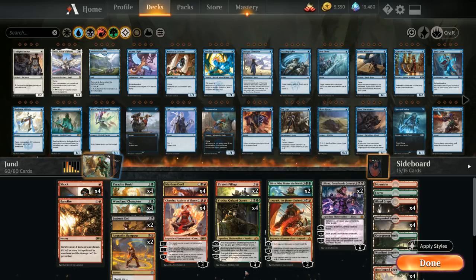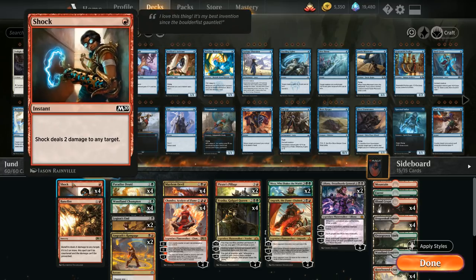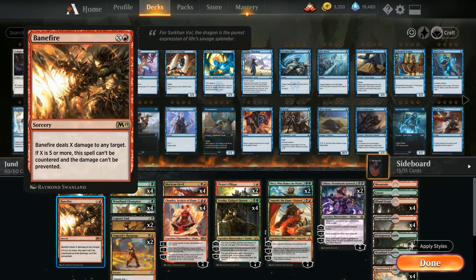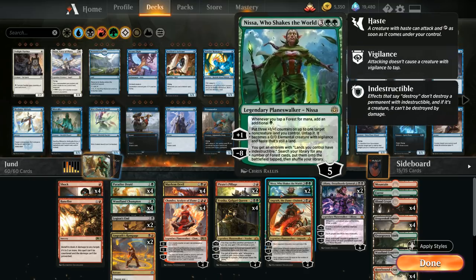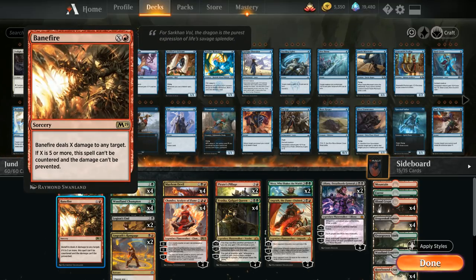Looking at our entire list, starting with one drops: we have a full playset of Shock — one mana to deal two damage to any target — just a nice cheap removal spell we can also get back with Chandra. We also have a one-of copy of Banefire, which we can also get back with Chandra. Despite X potentially being very large, the converted mana cost is still one when it's in the graveyard. Since we're playing two copies of Nissa which can generate a ton of extra mana, we can sink all that mana into a big Banefire to help close out the game.